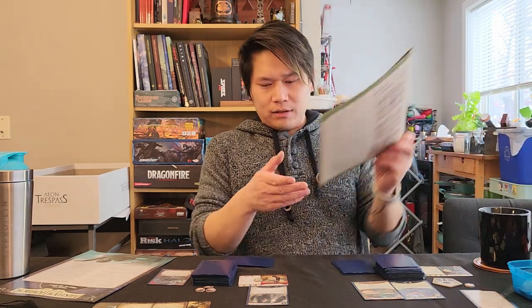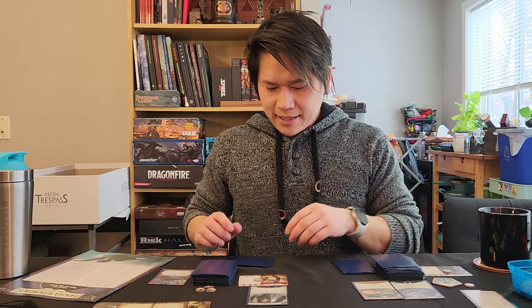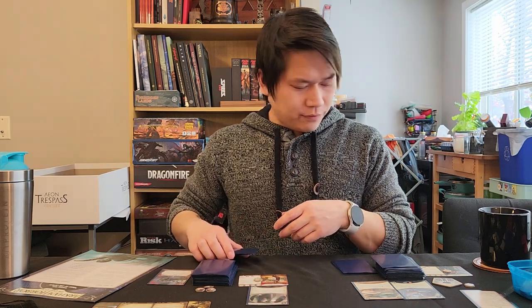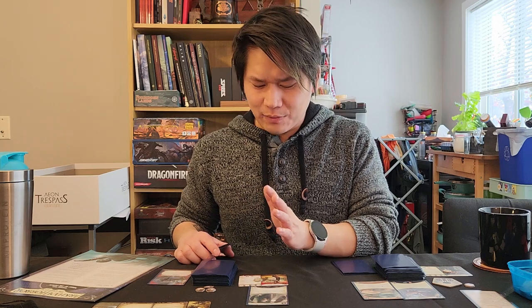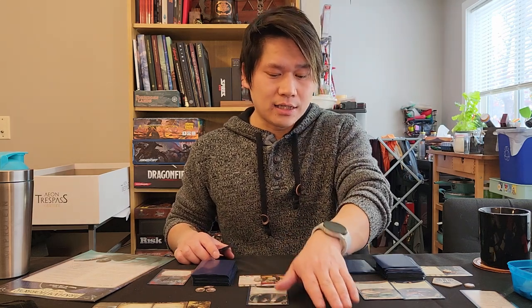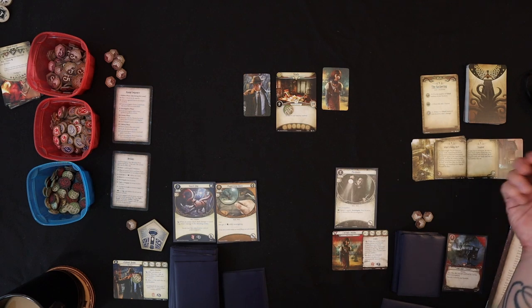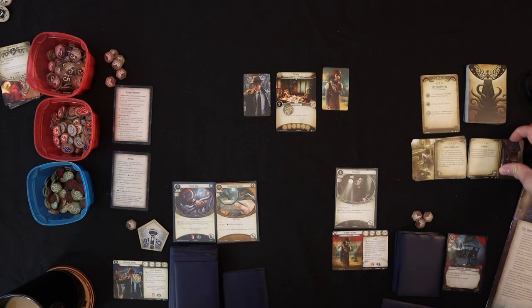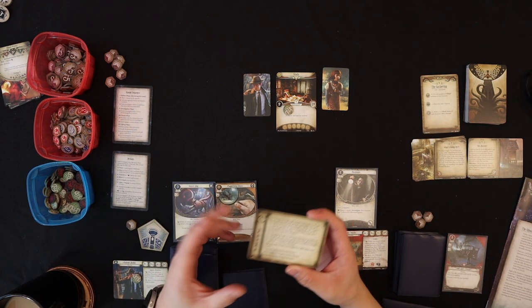Let me check the Learn to Play — it says advancing the act can be done during any investigator's turn for free. I'm still learning this game, so if I get things wrong I apologize — feel free to let me know in the comments. I'm going to advance the act at the end of Wendy's turn. We place our clues on the required two and progress.